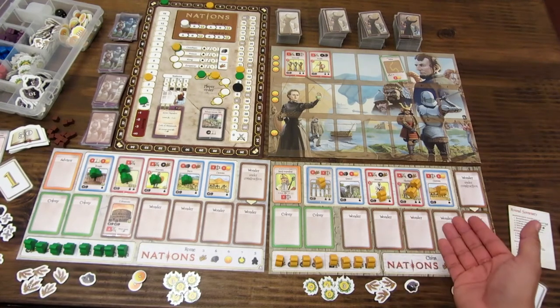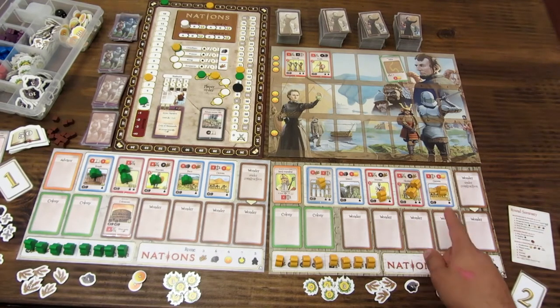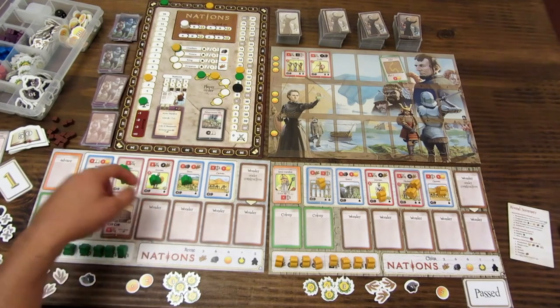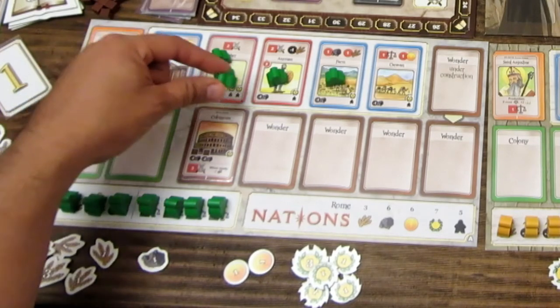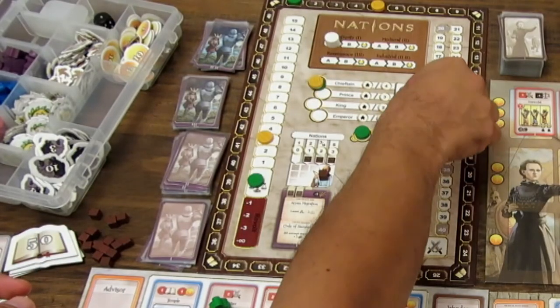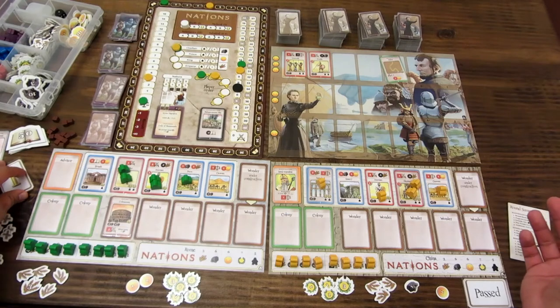Cuando un jugador ya no tiene acciones ni recursos para comprar, pasa. Una vez que ambos han pasado llega la fase de producción. Primero se produce por cada jugador: se computan oro, trigo, piedra y libros. El primer jugador pierde dos trigos por trabajadores pero gana uno, con saldo de menos un trigo; recibe una piedra. El segundo jugador tiene consejero activo y gana dos libros adicionales por tener mayor estabilidad.